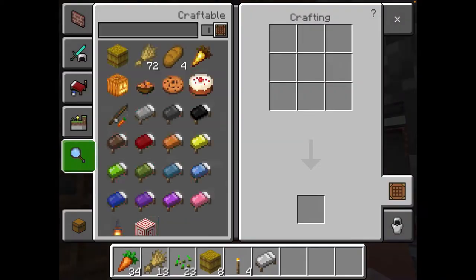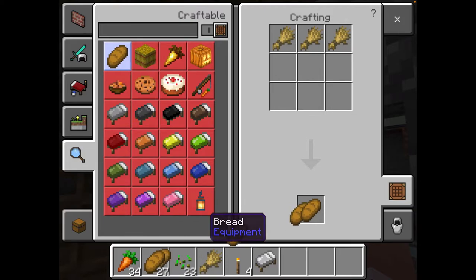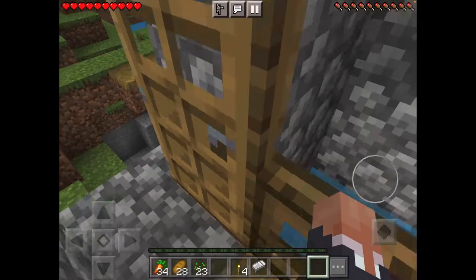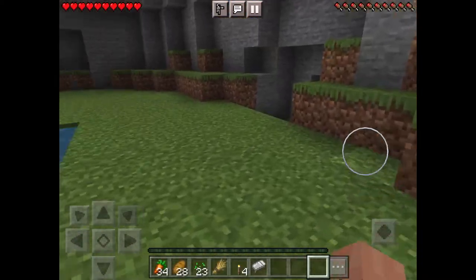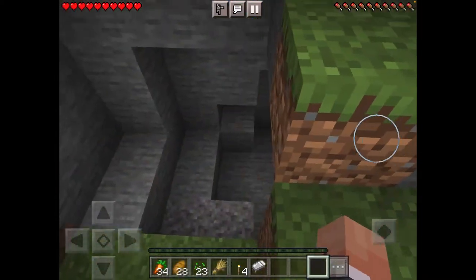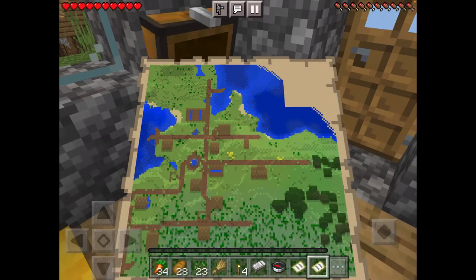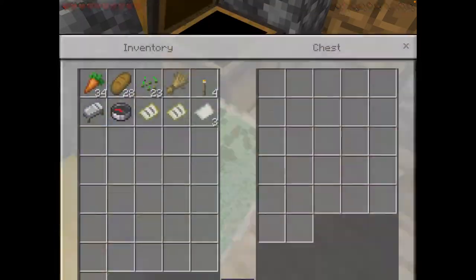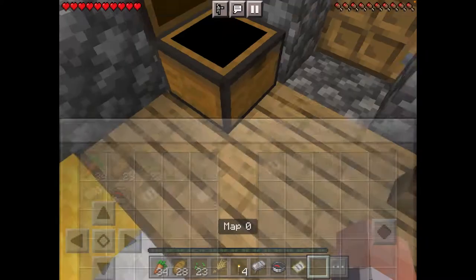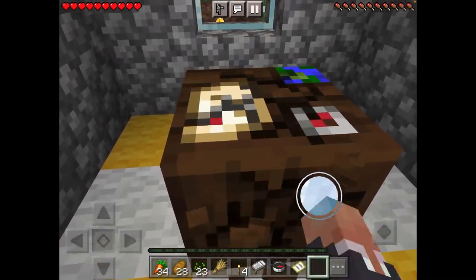Let's craft some bread. We'll put that wheat over there, just in case — we probably won't need it but you never know. A compass, two maps and some paper. They're both the same map, I'll just leave one in here. Let's get this cartography table.